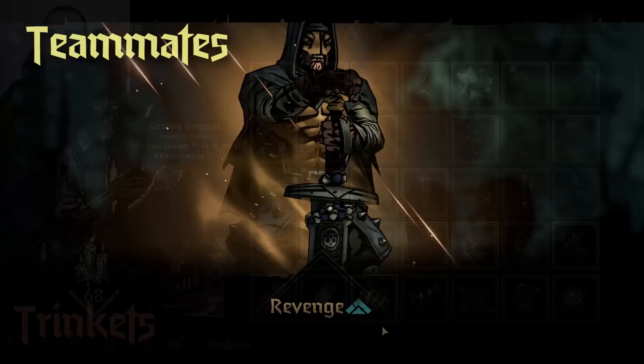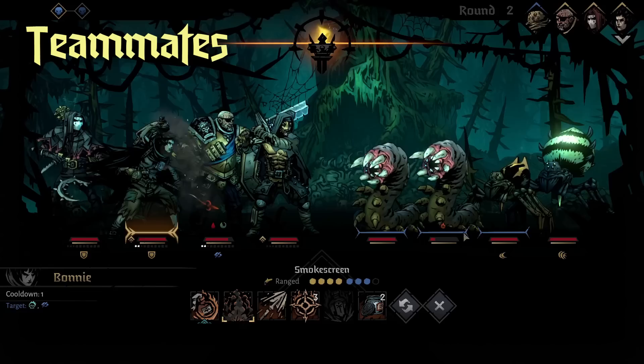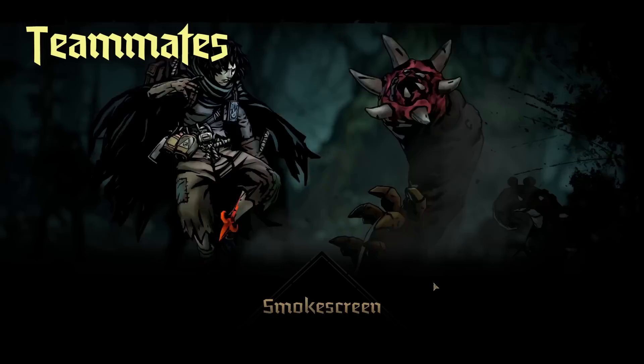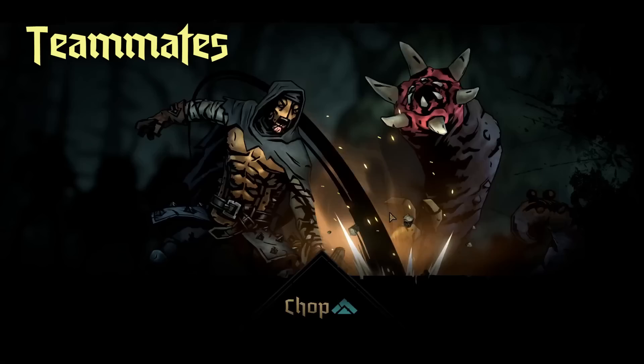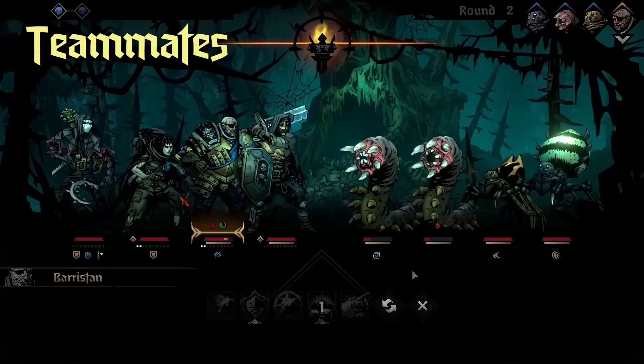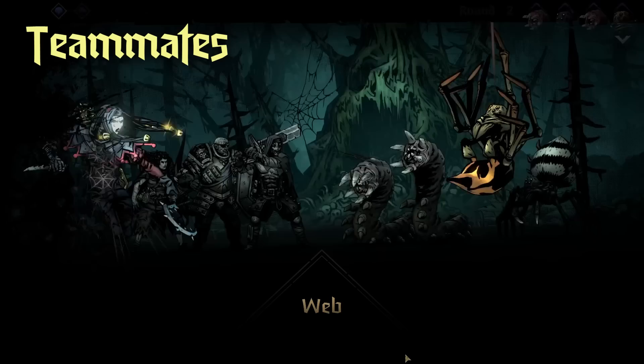To wrap up the video, let's talk about good teammates for Leper. The easiest and most consistent teammates are combo generators like Jester. In Darkest Dungeon 1, Jester was really good with Leper because of Battle Ballad, and in this game it's pretty much the same reason but with different tools. Instead of giving Leper a bunch of speed, crit, and accuracy, you combo things which gives Leper accuracy and lets him hit through his blinds. Jester also has a plethora of movement skills to help keep Leper where he needs to be, so Jester is definitely his best ally.